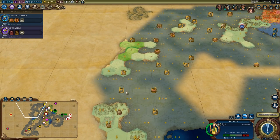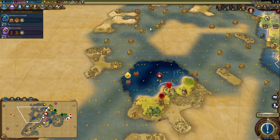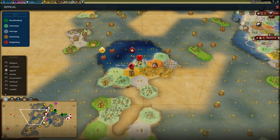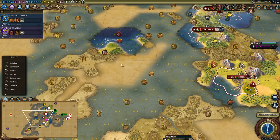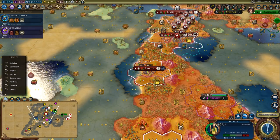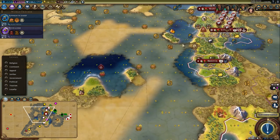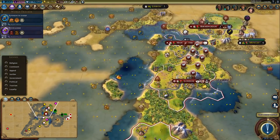I would love to settle over on some of these islands because there's plenty of room for potential seaside resorts, particularly over here. I might even try to sneak a settler up onto this piece of land. Let me get across and see if I can find out something there. I do have another warrior.